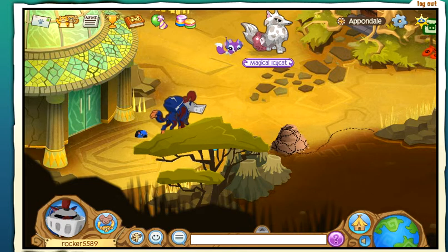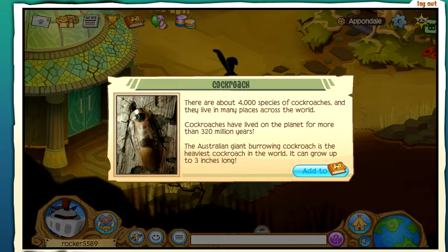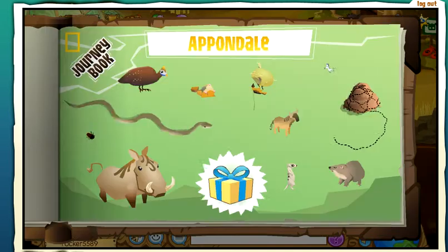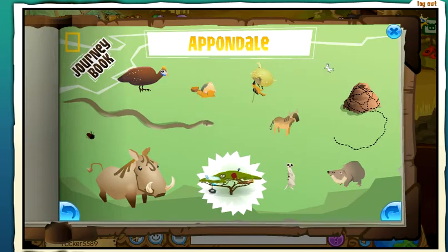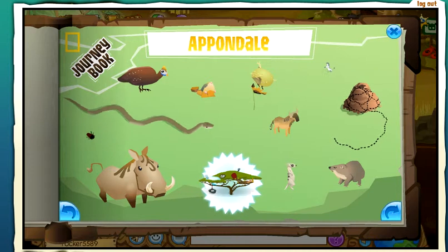Hey, it's me Captain Thinker, and today I'm showing you a cool trick about how to feed your pet in Animal Jam. This is the prize that you get after you finish 'Up and Down' — you get an in-game pet tree. Who doesn't think that's awesome, right?